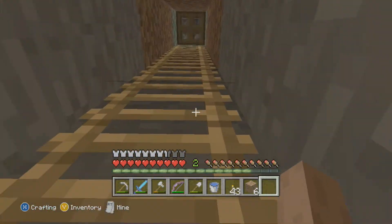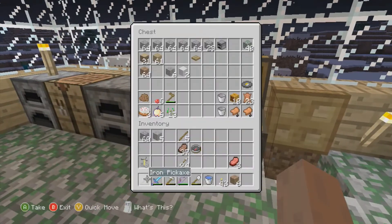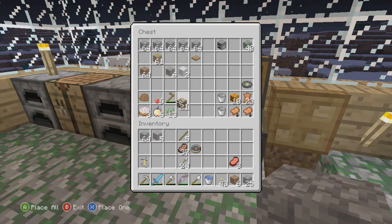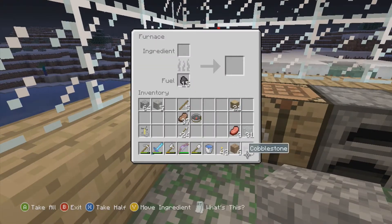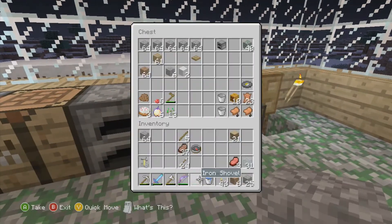We're going to make it kind of like a mob trap thing around the mob spawner, so it will be easy for us. Right now we're just going to be doing a bit of decor. As you can see, we have some glass for some glass bottles. Put some iron in there because we just found some iron.